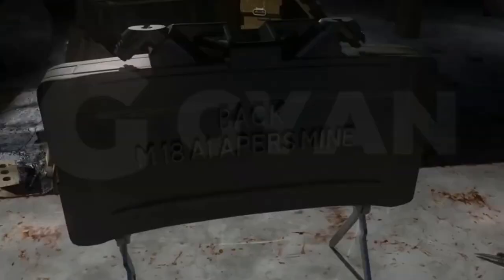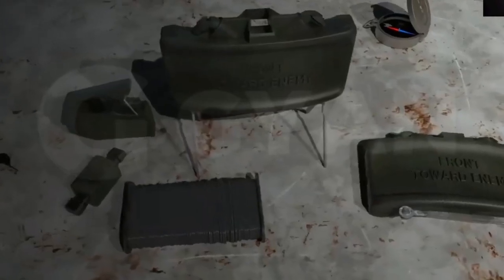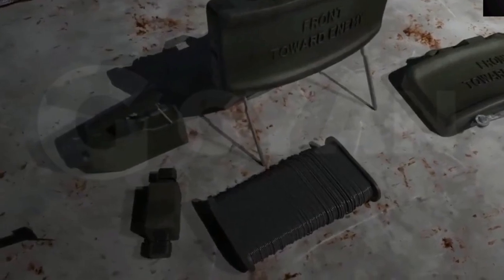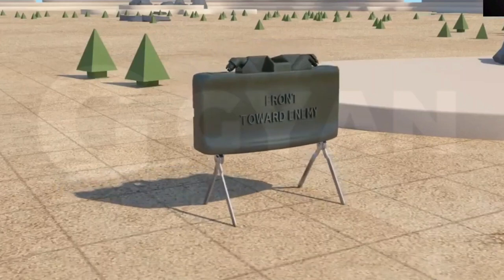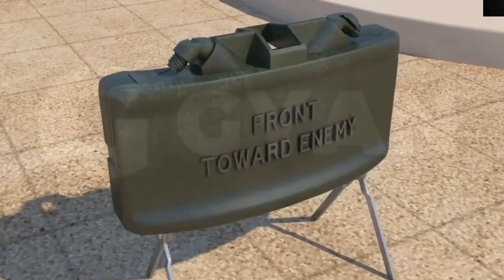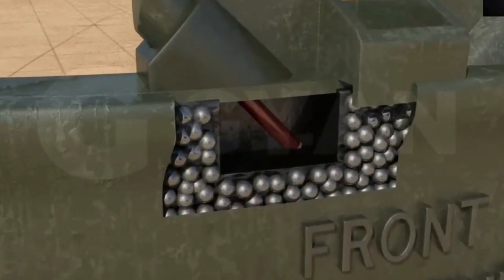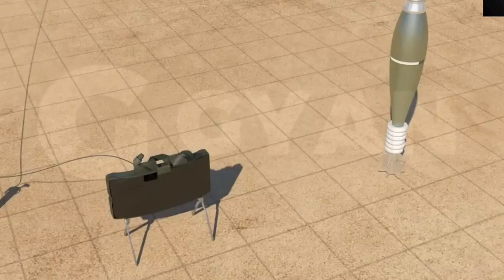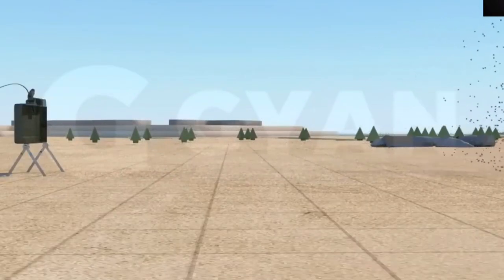The M18A1 Claymore is easily recognizable by its distinctive shape and dimensions. It consists of a rectangular steel casing measuring approximately 8 inches long, 3.5 inches wide, and 1.375 inches thick. This compact size allows for easy transport and deployment in various combat situations. Inside the shell lies a lethal combination of components that work seamlessly to maximize the weapon's effectiveness. At the heart of the Claymore is C4 explosive, a highly stable plastic explosive known for its power and reliability.